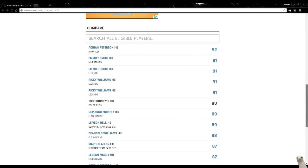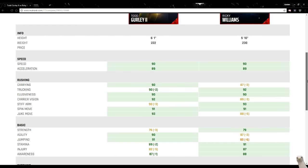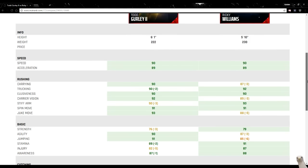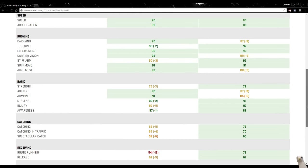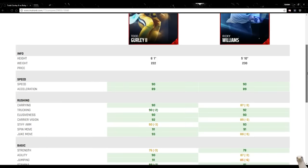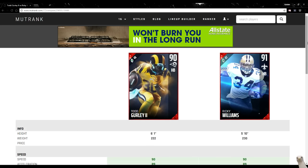Let's compare him to the Ricky Williams card. Both have the same speed and acceleration and really high stats everywhere, but Ricky Williams has more carrying and the trucking is the same. Elusiveness is pretty much the same — maybe minus two here and there. To run both of these guys at the same time is just going to be crazy. Gurley does have plus six agility over Ricky, which would definitely help him out.